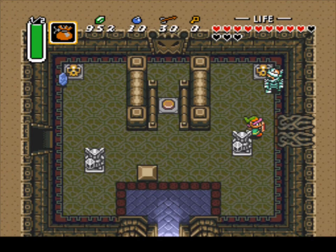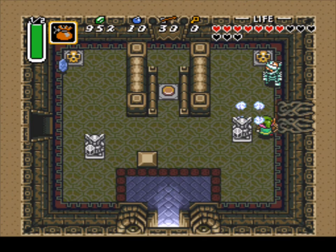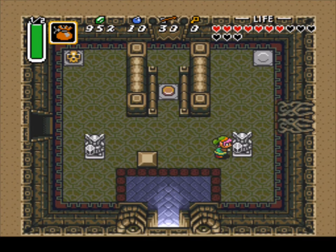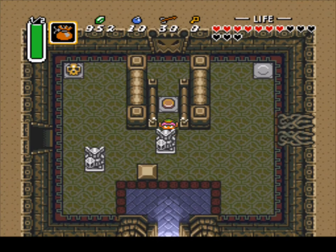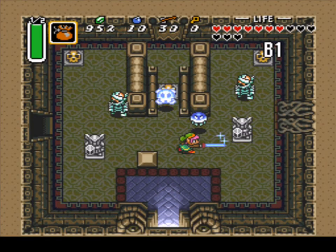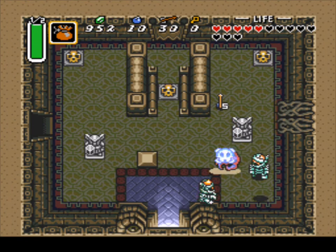Just take care of these mummies, because they will follow you while you pull the block. And once again, watch out for the wallmasters. I just want to push this statue — or really, I should say it's a block. Let's pull it onto the switch. And I got grabbed by the wallmaster. That's payback. Alright, we're going to repeat the same process — I'll meet you guys when I pull that statue onto the switch.